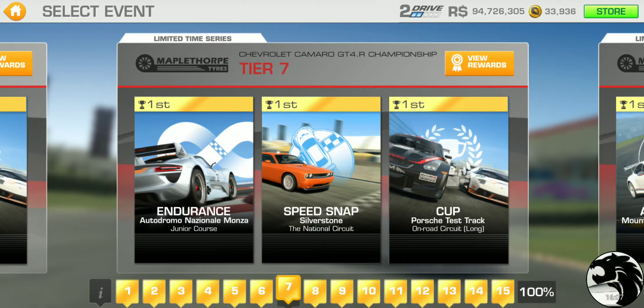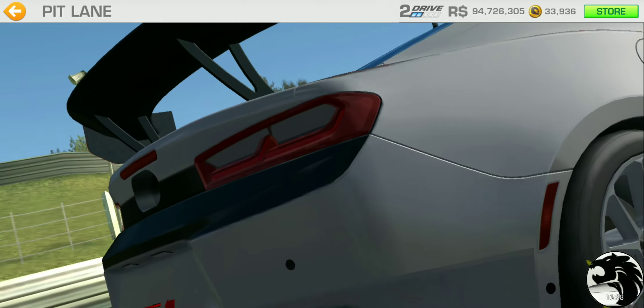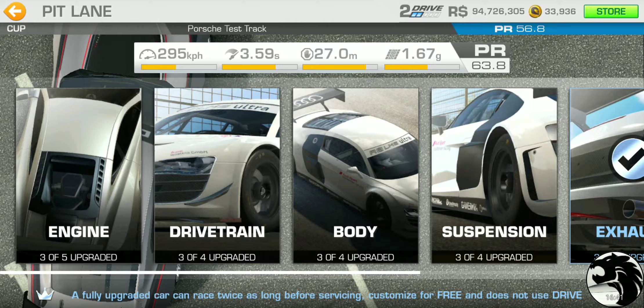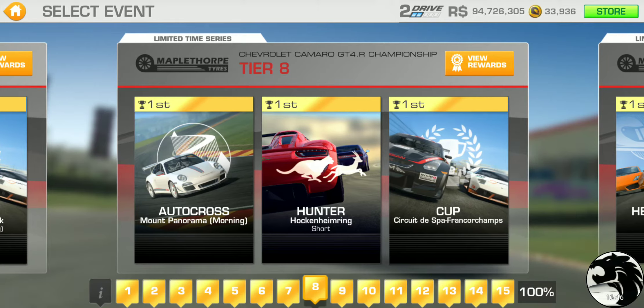Tier 7: Endurance at Monza Junior, speed snap at Silverstone National — still in the first half of the series, so with sufficient upgrades this shouldn't give you trouble. The cup is at Leipzig Porsche Test Track Long Road Circuit, probably two laps. PR requirement is 56.8 — still good with the second-tier gold upgrades.